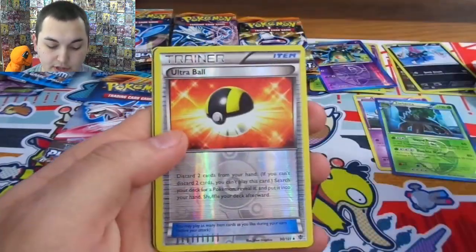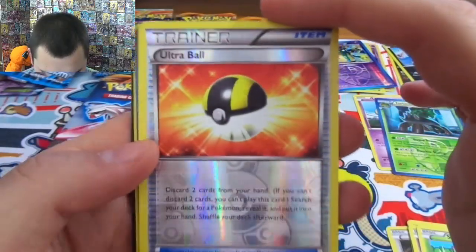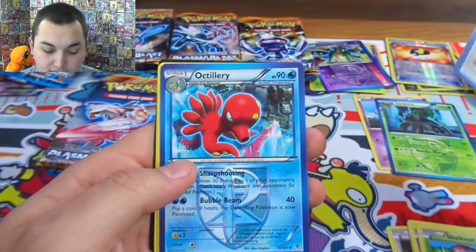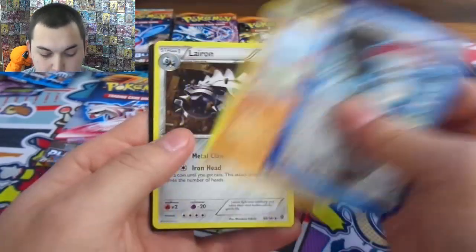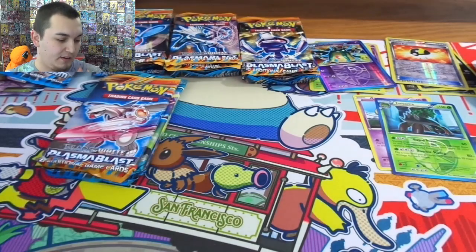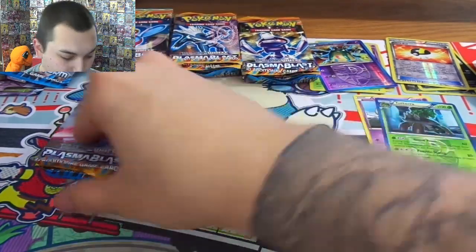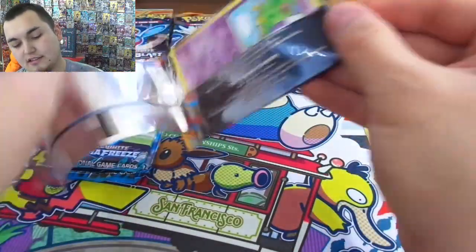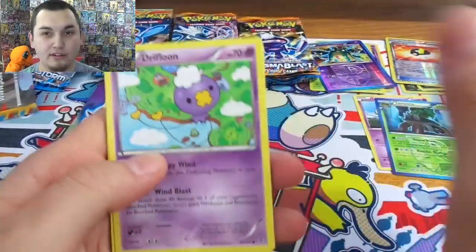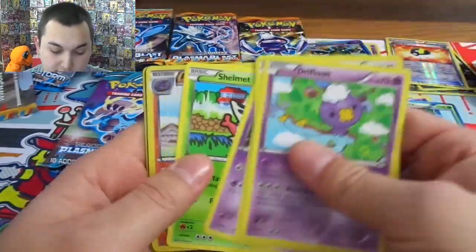A Kangaskhan just playing — ooh! Ultra Ball reverse, I like that one. Escavalier and ooh Octillery — too bad it's not Abyssal Hand Octillery, that'd be sweet if they had it way back then. Well I like Team Plasma stuff though, I like the blue card even though it kind of tricks me because I'm not ready for it — I'm like oh I think that's Full Art, it's not Full Art, it's just Plasma.